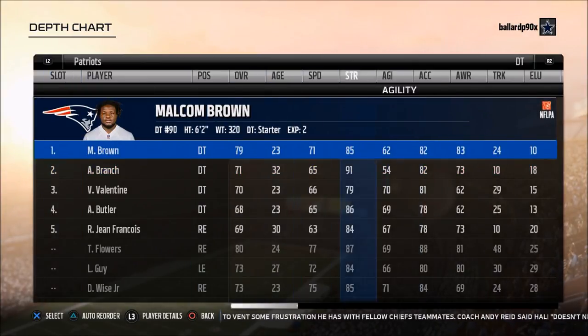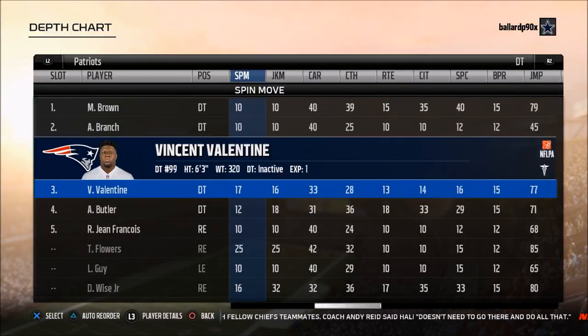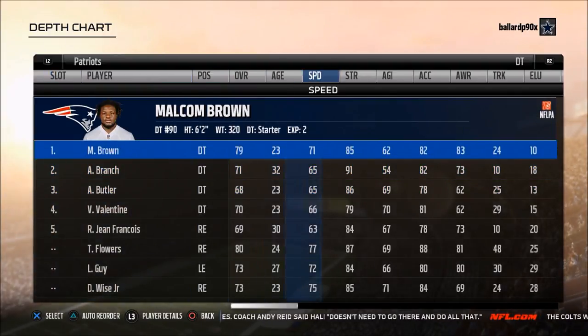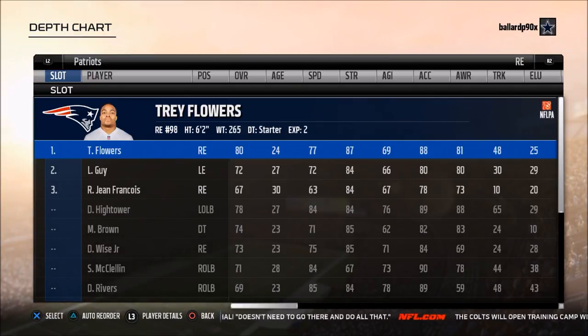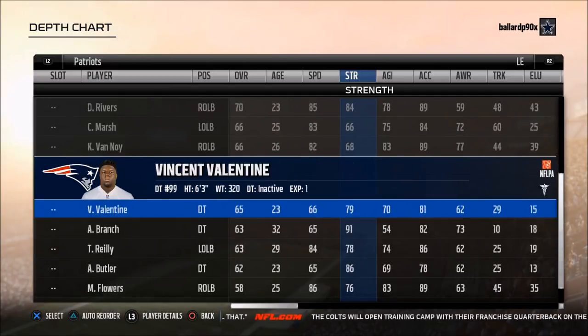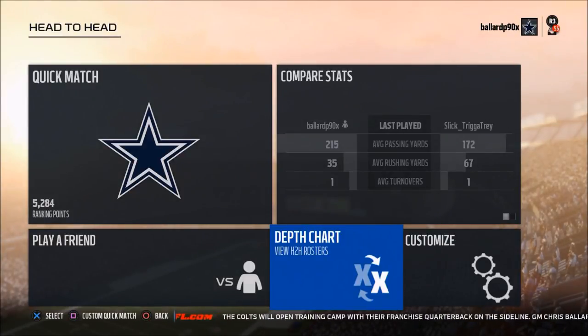At defensive tackle you can go Malcolm Brown, but Valentine is actually pretty solid for block shed and power moves — though he's hurt. Adam Butler is six foot five. Sometimes I go Branch, sometimes I go Brown, it just depends. Trey Flowers is really solid, and then there's Dietrich Wise with 85 speed and 71 strength — they've got some really good Madden gems on this team. That's how I would set up the Patriots depth chart in Madden 18. I think they're the best team for online head-to-head. Some people would say Seattle, but with the injuries to Cam Chancellor and Richard Sherman, in my opinion Seattle is not as good as they once were.